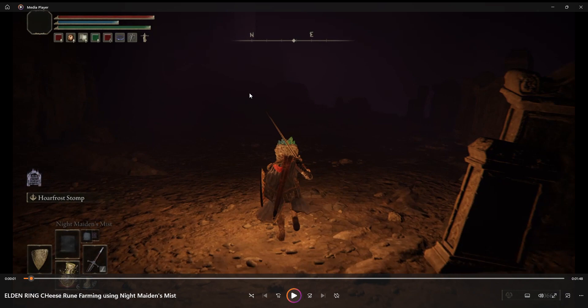Hello, I'm going to show you a very cheesy way of farming wounds. It's not a glitch, it's not taking advantage or exploiting anything — it's something you can do all the time. You need to have the Night Maiden's Mist and you need to be in an area where there is a big agglomeration of enemies.